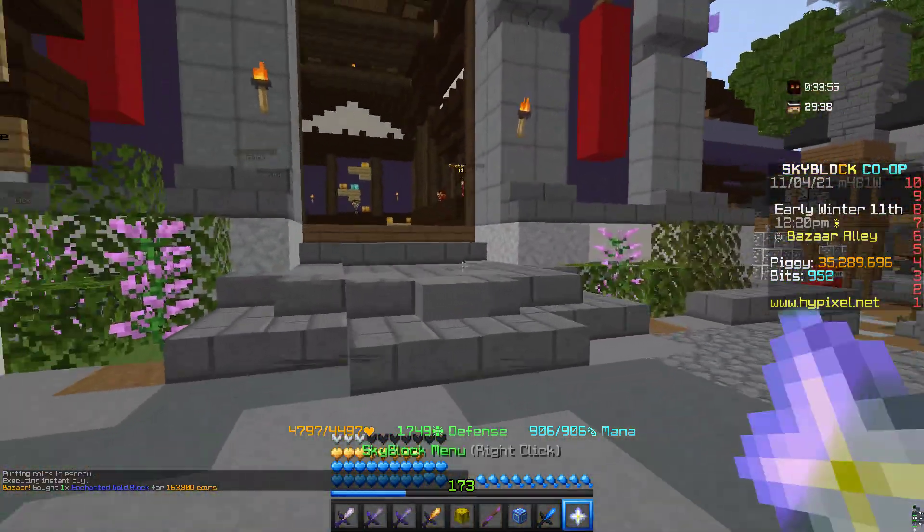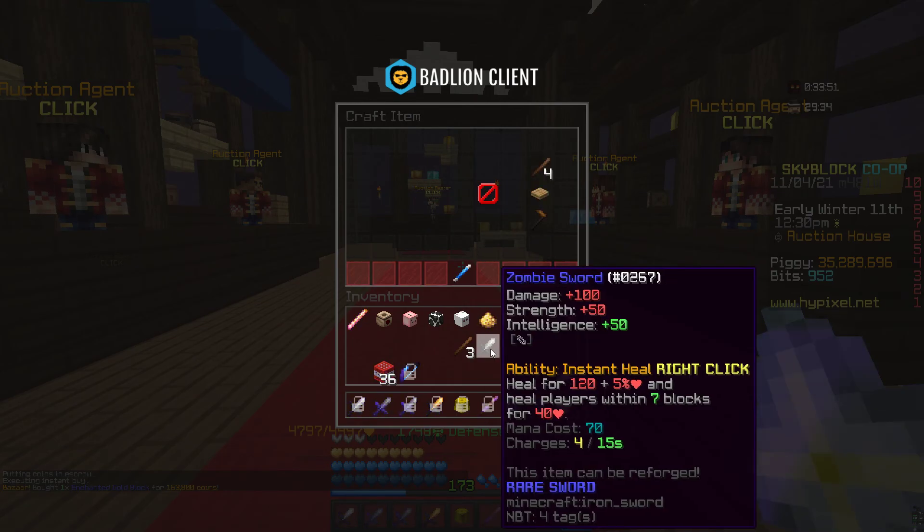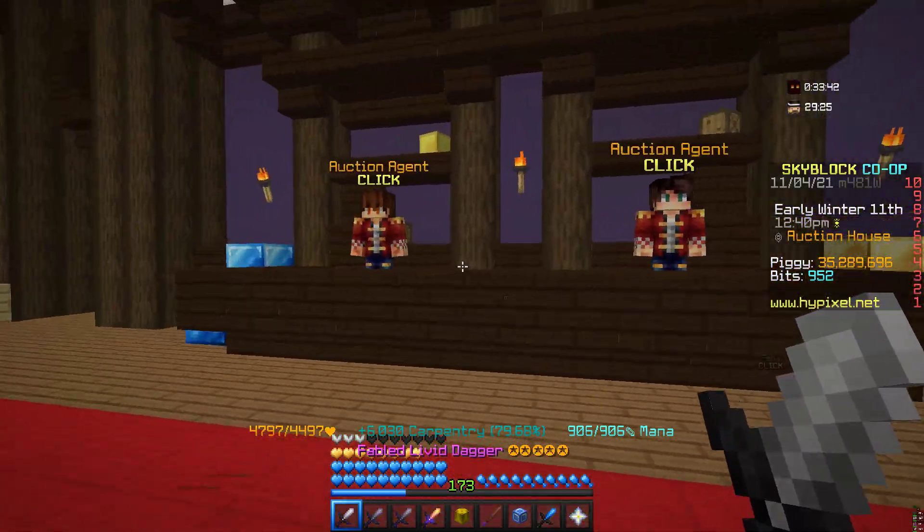To make all of this it only costs you around one million — not even one million. Then you put the zombie sword here, the golden powder here, and the enchanted golden block here, and you'll get an ornate zombie sword.